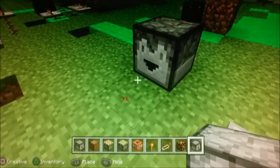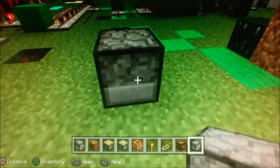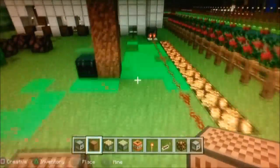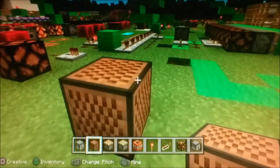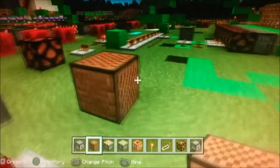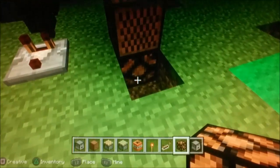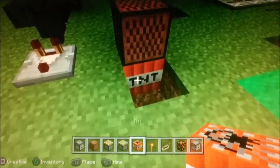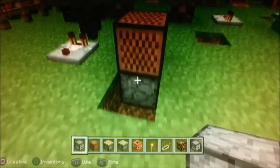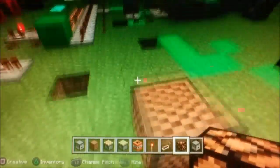This is the dropper. If you were to just drop an item on the ground, that's exactly what this does — it does it for you. You also have the note block. Just like the dispenser, it will only do something when it's turned on once, so you have to turn it off and then on again. The note block makes music, and depending on which block is under it, it will make a different sound — very useful if you like to create music in Minecraft.